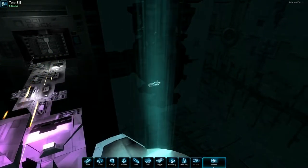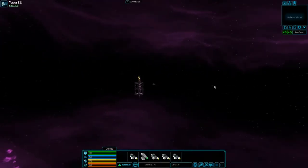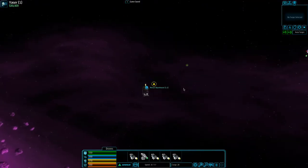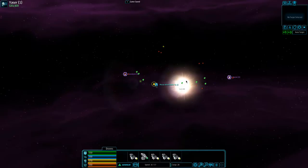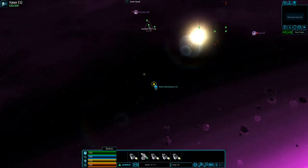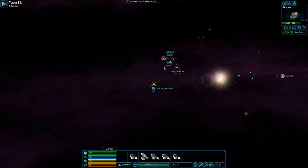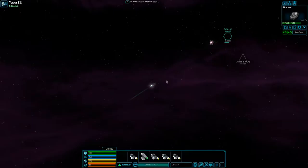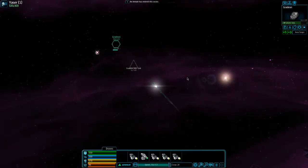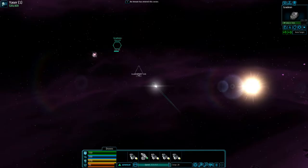I goofed that one up a little bit — I didn't mean to. I wanted to sell a quantity, not the entire stack. I was thinking of the market interface where I could do that, and I forgot it just popped the whole thing. So what we're gonna do is fill up on some gradient.